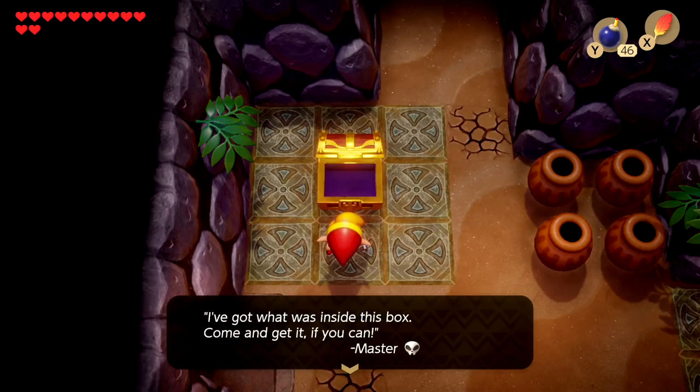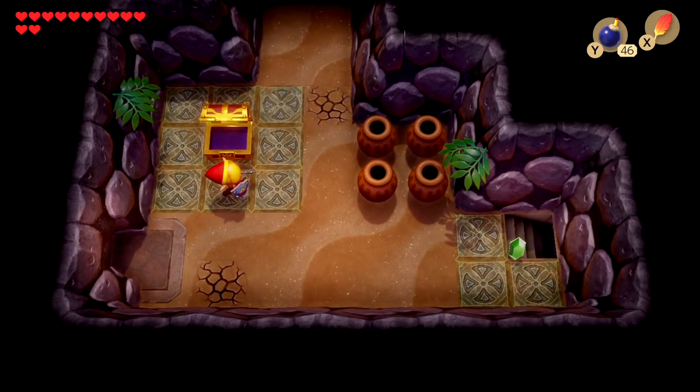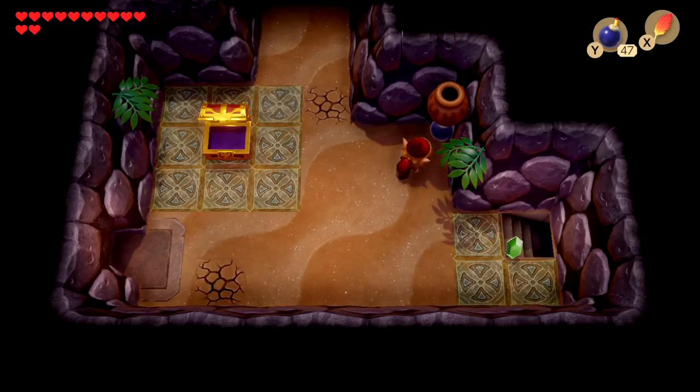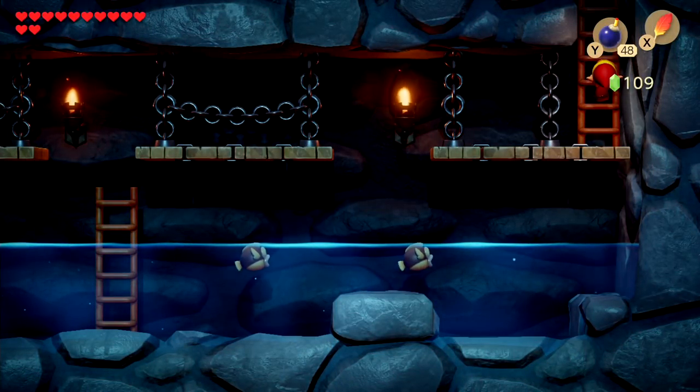Once you kill him every time needed, you'll get what's inside the box — come and get it if you can, master. Now folks, I guess by the eye it kind of indicates that, but okay — we get bombs, which is really helpful, especially to take on Master Stalfos. I believe you don't really have to do anything else within this section of the temple, so I'm just gonna go ahead and leave.